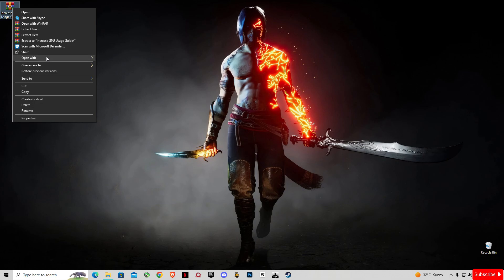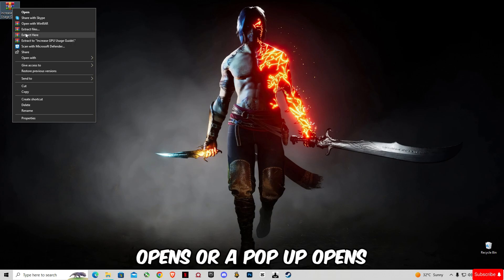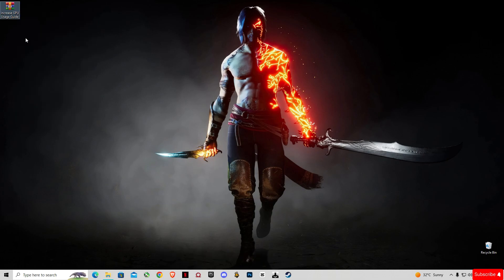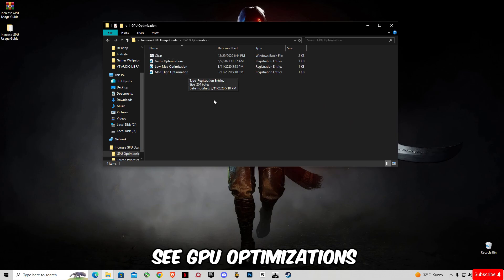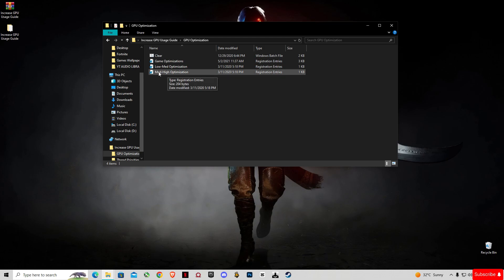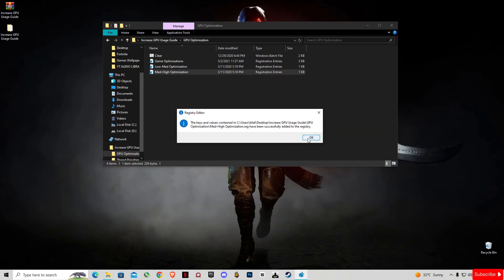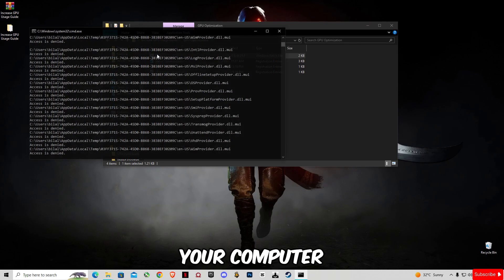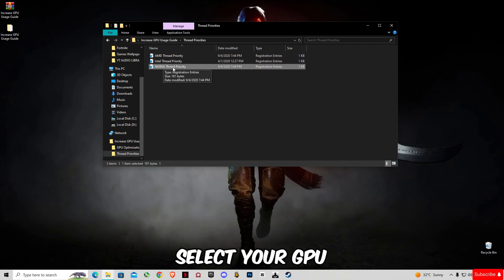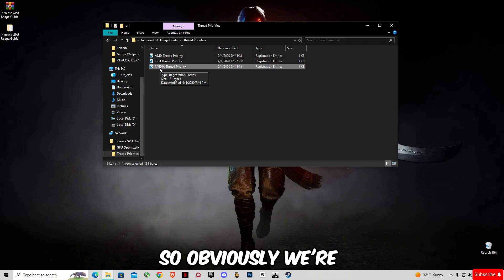The download link is given in the description on my website. The download link will only open on the same page — if any other new tab or pop-up opens, close it and stay on the same link. After downloading, right-click and accept. Open the folder and you'll see GPU Optimizations. Select your GPU type — for example, I have an RTX 4060 so I go with that. This will clear your cache memory. Then select Nvidia Thread Priority.